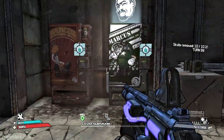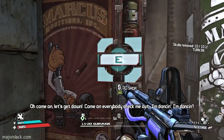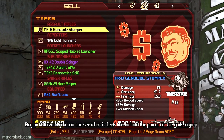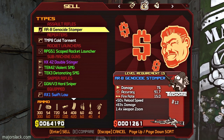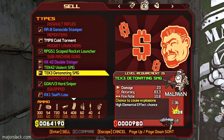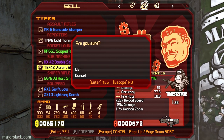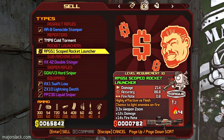I don't have much to do. I just want to sell a couple weapons here. Let's run quickly through these weapons. Detonating SNG - I took it out, did some field testing, it's not that great, so I'm going to sell it. This doesn't measure up to the Double Stinger. It's going to be a while until something measures up to the Double Stinger. This also didn't really fare that well in field testing.